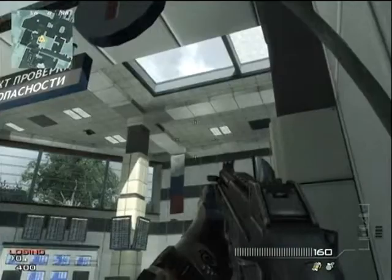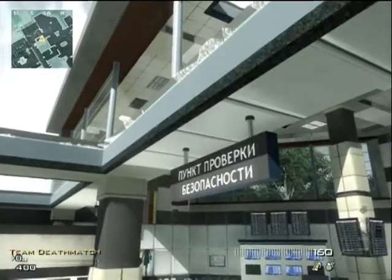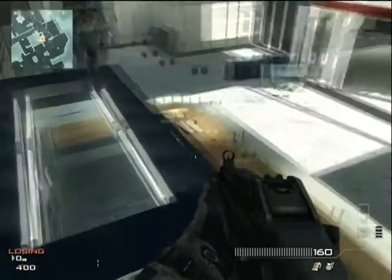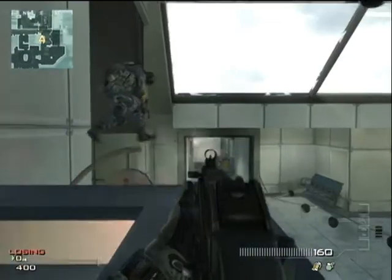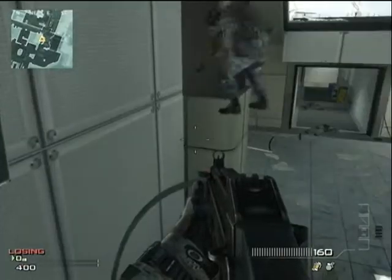Get up on the table, then back up so you can stand up, then point it so that you've got an A to jump. Jump on the side, jump one more time, and jump across — and then you're up there. Don't jump in the middle of it because you'll fall through. The other place you can go is to jump on that sign and jump to the corner.